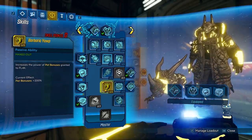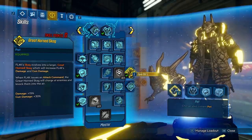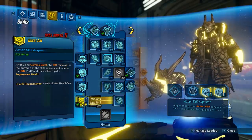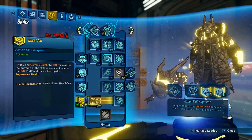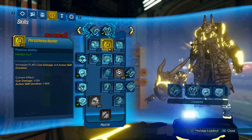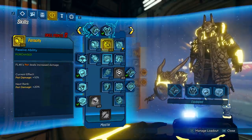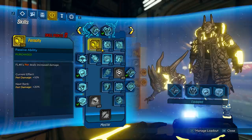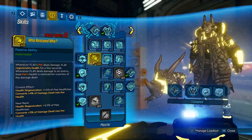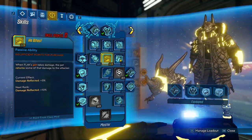The Great Horned Skag with Barbaric Yawp gets you 15% damage and 30% gun damage. For augments, Gamma Burst active gives 20% damage, and Burst Aid gives massive healing when you stand near your Gamma Burst portal. Since we're not invincible in this build, that healing is important. We take a little gun damage and action skill duration to move down the tree. Who Rescued Who provides healing: when your pet does damage you heal, and when you do damage your pet heals.